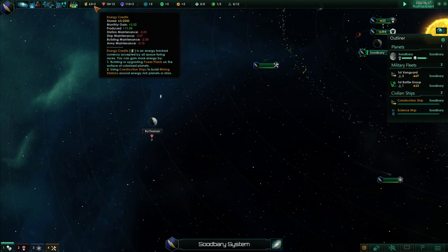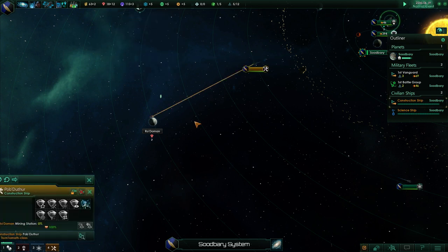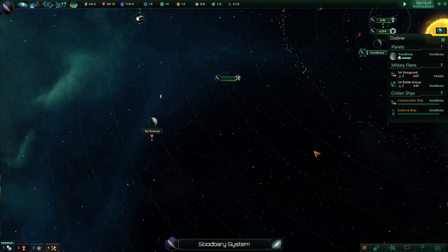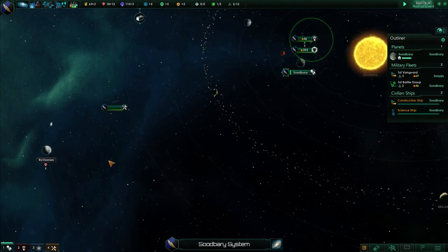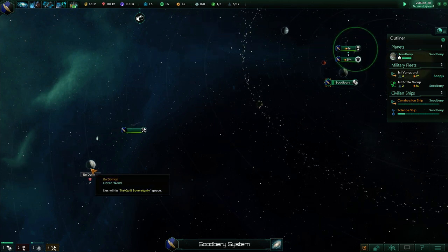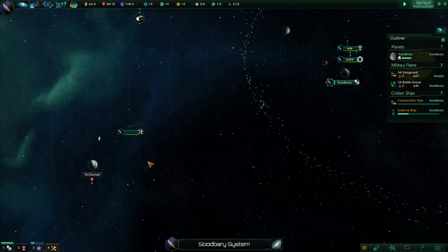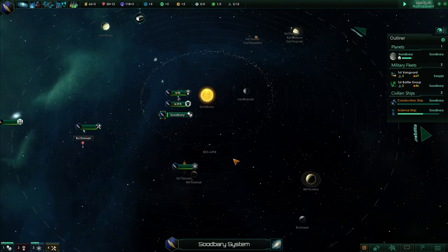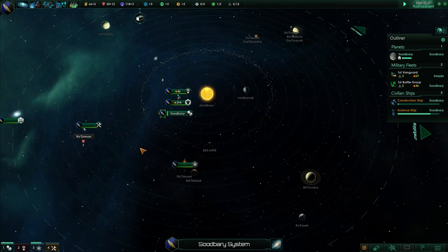We definitely need to build up our mineral income quite aggressively. Each one of these stations costs one energy credit per month to maintain. You also need credits to maintain all these things, but sometimes you get the ability to build a mining station around somewhere that gives you energy. That's one thing your survey ships are there for — to find those resources.